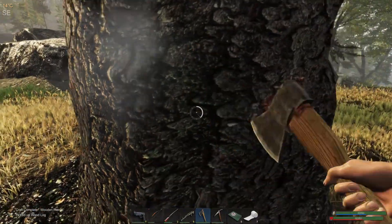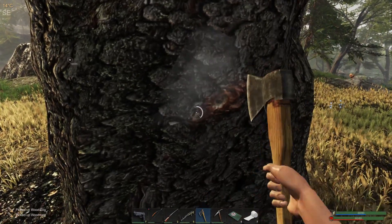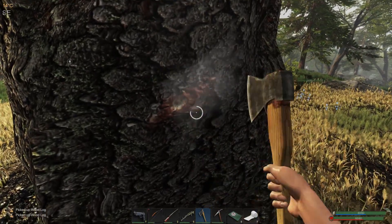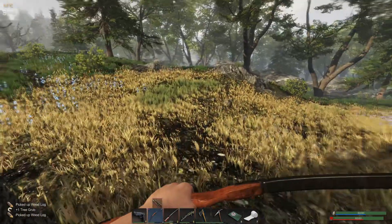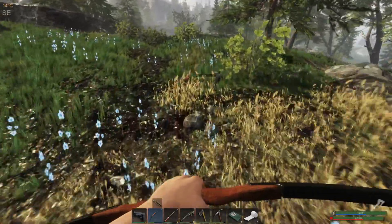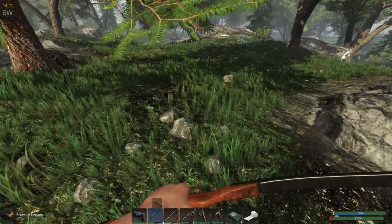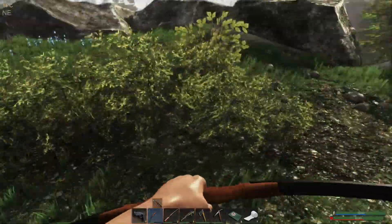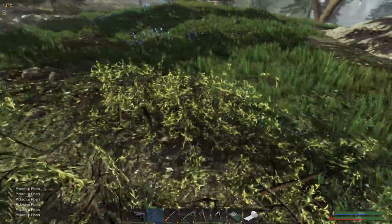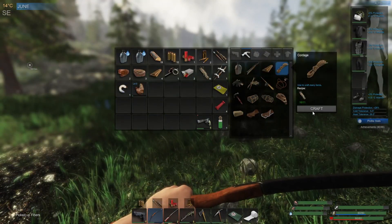I'm going to grab this grub tree. Oh look at that — there's a chicken on the rock, first time I've seen that! I kind of need the feathers, I do need the feathers actually. Chickens are better in the early stages and I kind of am in early stages. We can make carnage.